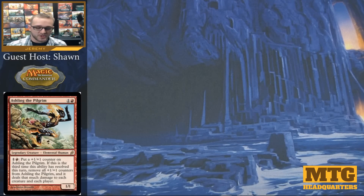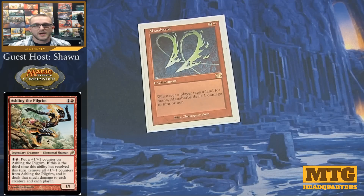Next are the few enchantments I run — only five of them. The first is Mana Barbs, one of those things that helps keep your opponents down and stops them from overtaking you anytime soon. Whenever a land taps for mana, it deals 1 damage to that player. That can hurt us too, but if we already have mana doubling on the field with Caged Sun, Gauntlet of Power, or Extraplanar Lens, Mana Barbs is only going to deal one damage to us for two, three, or four mana — whereas it does one damage per one mana to all opponents.